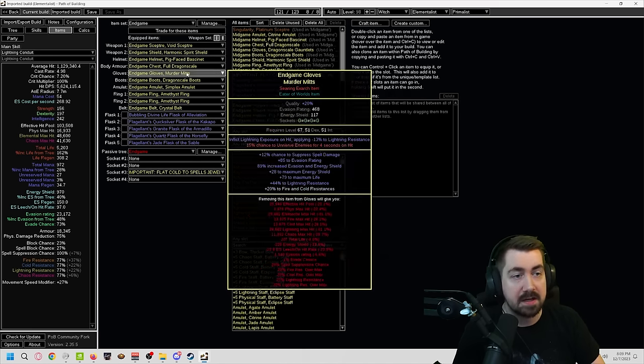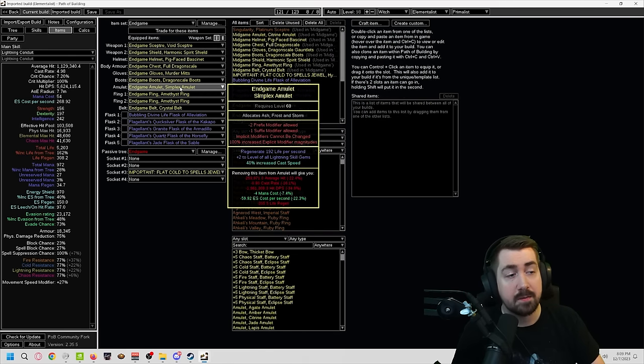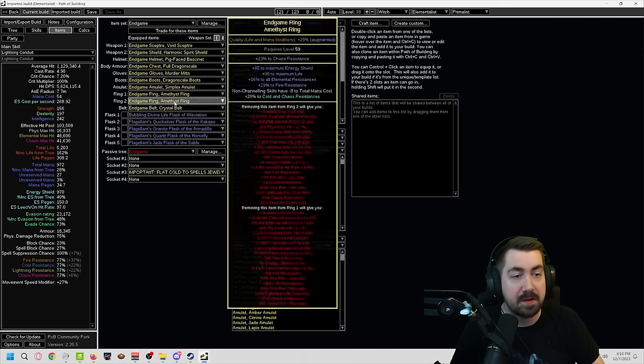The easiest slots to get energy shield are your gloves and shield. The Simplex Amulet comes from Heist, and Ash, Frost, and Storm is a super cheap and super good anoint. If you get plus one lightning or plus one spell it'll be plus two — it's really, really cool. And all the Soft mods will get 100% increased. So very, very strong. You just got to spam Heist and hope that you get this.